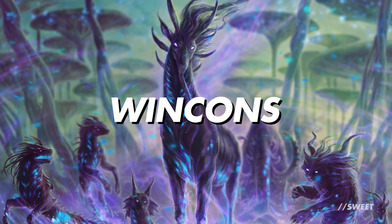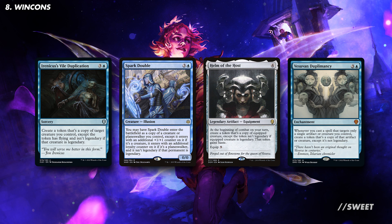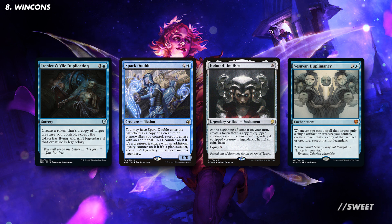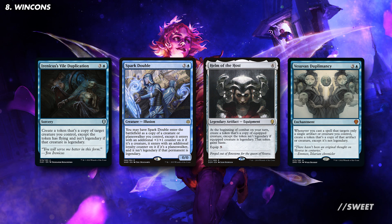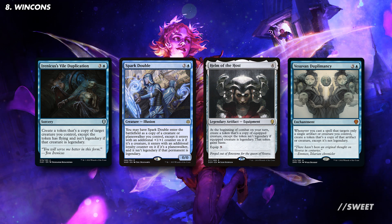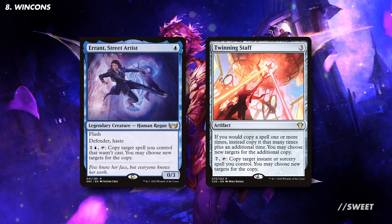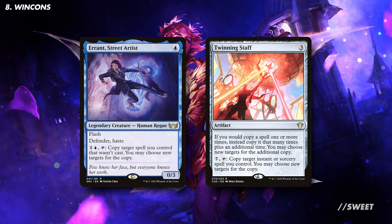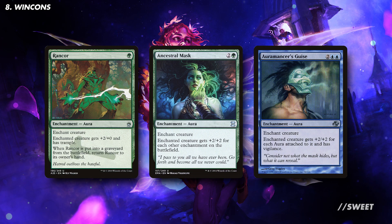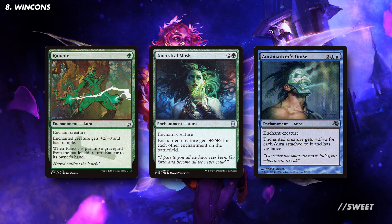Moving over to our win conditions now, we have some really fun and cool ways of winning the game. First up we have some ways of making more copies of Ivy. This can make things get really stupid really quickly, as they all get buffed up whenever we put an aura onto a different creature. You have Irenicus's Vile Duplication and Spark Double for some one-time copying, and then Helm of the Host and Vesuvan Duplimancy, which can repeatedly let us get more and more copies of Ivy. On the topic of making copies, we can make more copies of our auras with Errant, Street Artist and Twinning Staff, great at pushing our deck over the top. Then we move on to some cards to make Ivy a 21-point commander damage game wrecker. First up is Rancor, for that added power and trample.